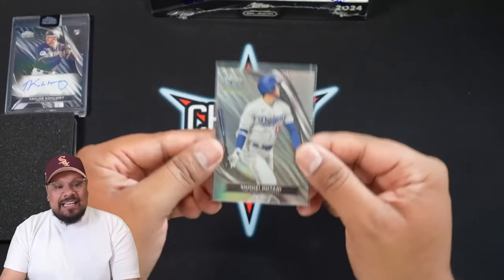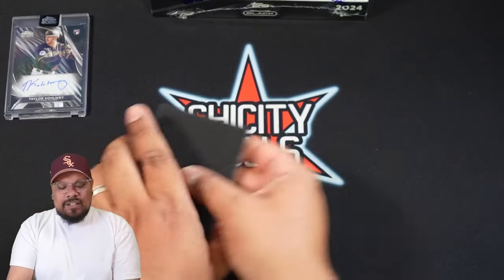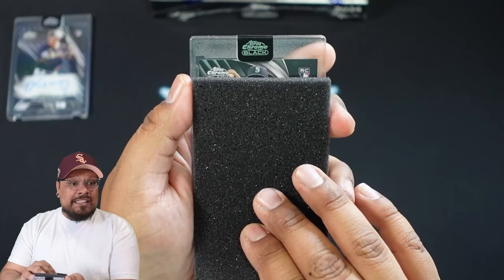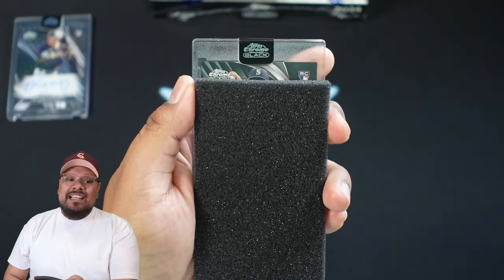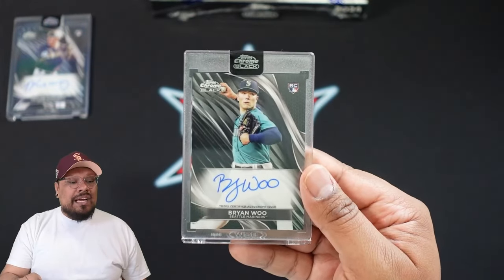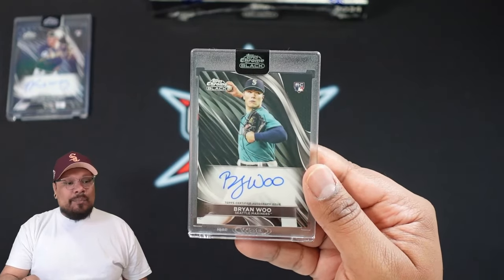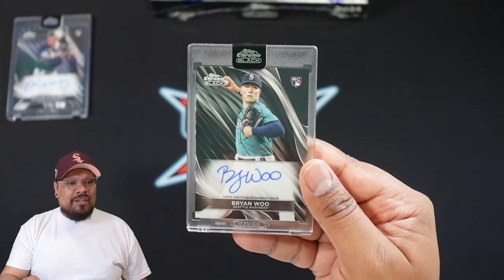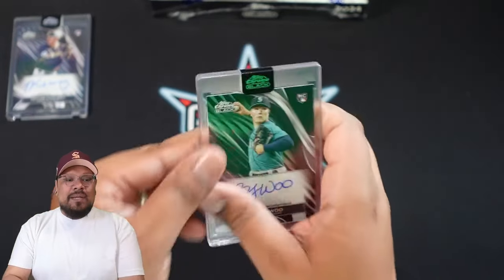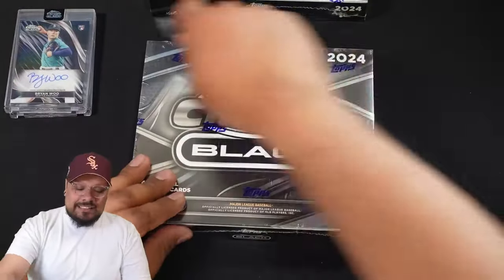We'll gladly take that Shohei Ohtani — that's a good hit. Still so crazy to see him in a Dodgers uniform, but there it is, numbered to 199. Now for the auto from box two: it's another base rookie auto, a pitcher for the Seattle Mariners — Brian Woo. I'm not too familiar with him since I don't watch Mariners games, but there it is, an on-card auto on the rookie card. Two base autos so far.